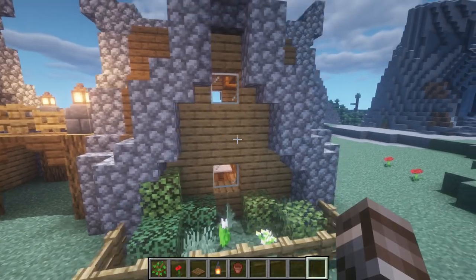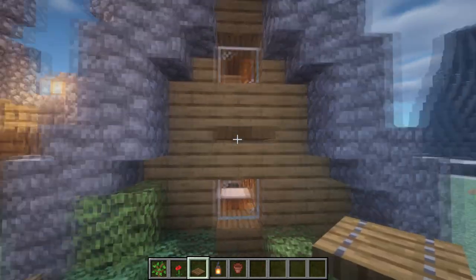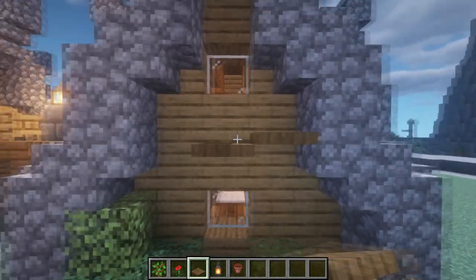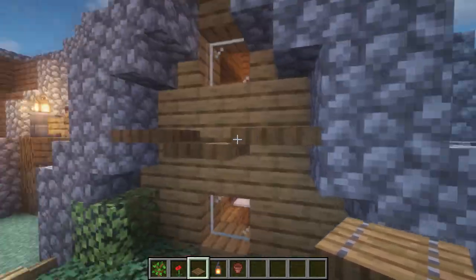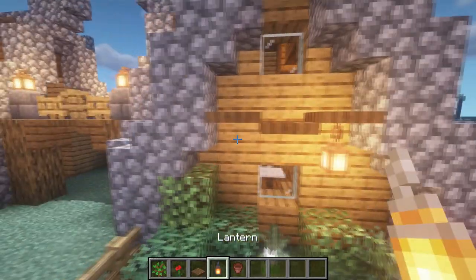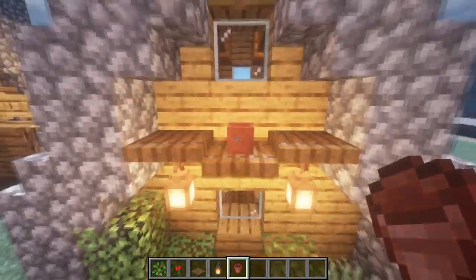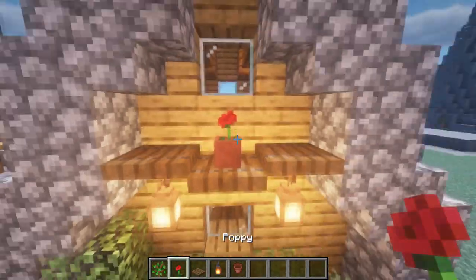What we can also do is take a spruce trapdoor, place one like this, and place two half blocks up from the middle one. Then from these two we're gonna place a lantern, and on the top we're gonna place a flower pot and some kind of flower.